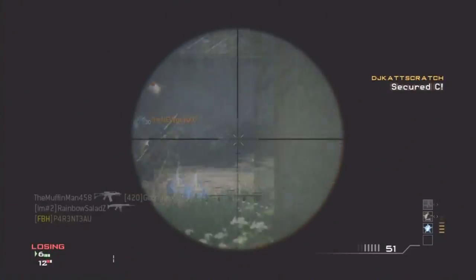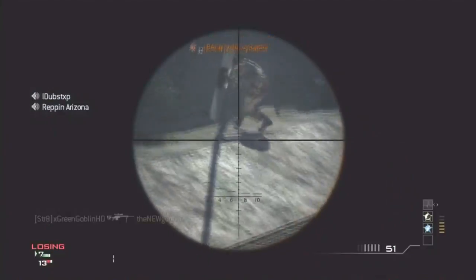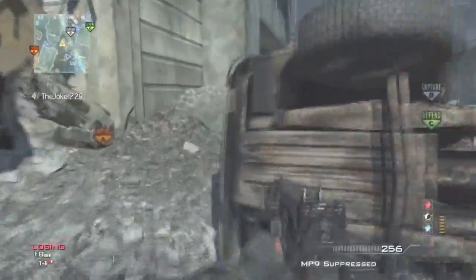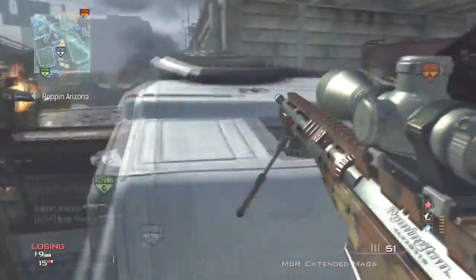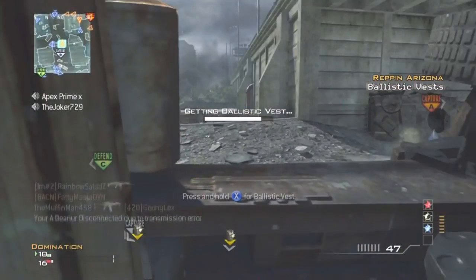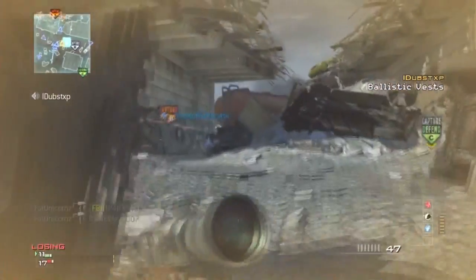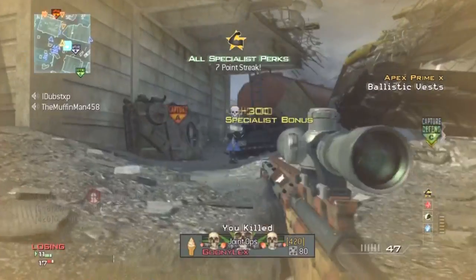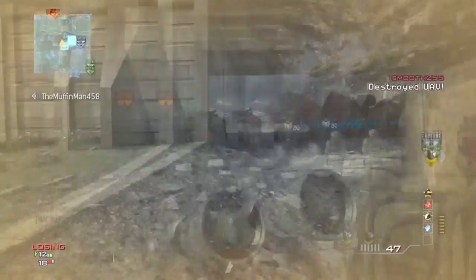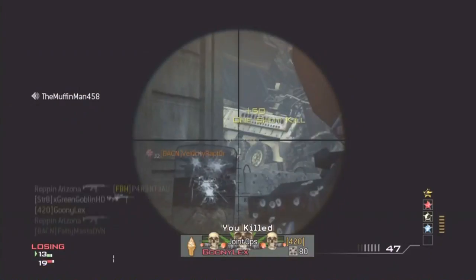What's up guys, this is the goblin and today I have for you a double sniping MSR MOAB I got during my live stream. I'm using the MSR with extended mags and the autumn camo — after this game I actually unlock gold. What I do here is get a double MOAB using pretty much no kills with my MP9. It's all sniper kills, and I'm not claiming this is the most impressive sniper MOAB or gameplay in the world. I just think it's pretty impressive — my team was beast this game.